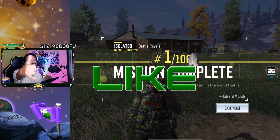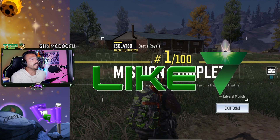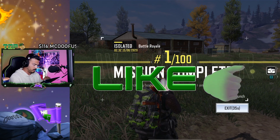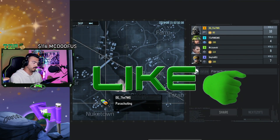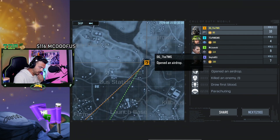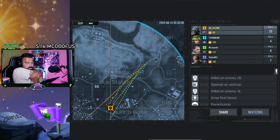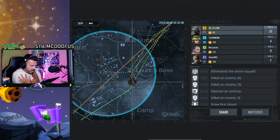If you guys enjoyed that, do me a favor — smash the like button. Let me know if you guys want to see more of this kind of stuff. Excuse my newbie-ness — it'll get better through time, especially if we play this game a lot more. Especially once we set up a better loadout, because that was hype. Look at this — it gives you extra stats: drew first blood, opened airdrops. That is sick. Tells you where you went. Wow, that is badass actually.